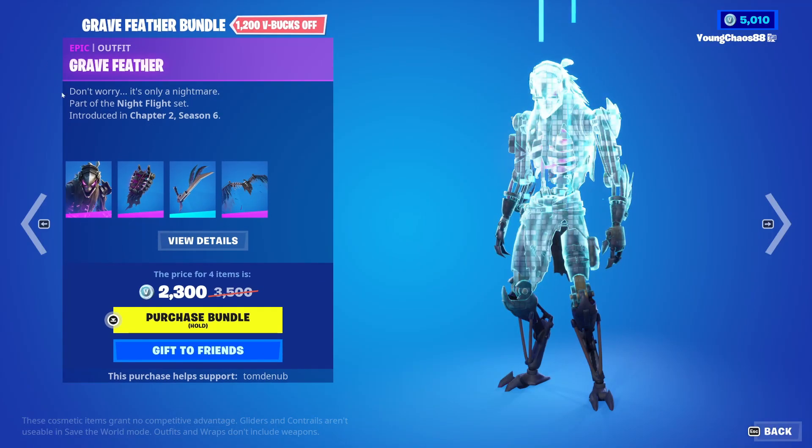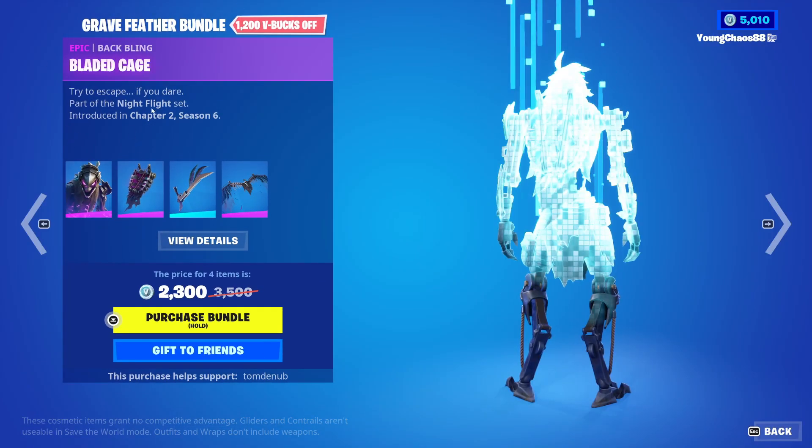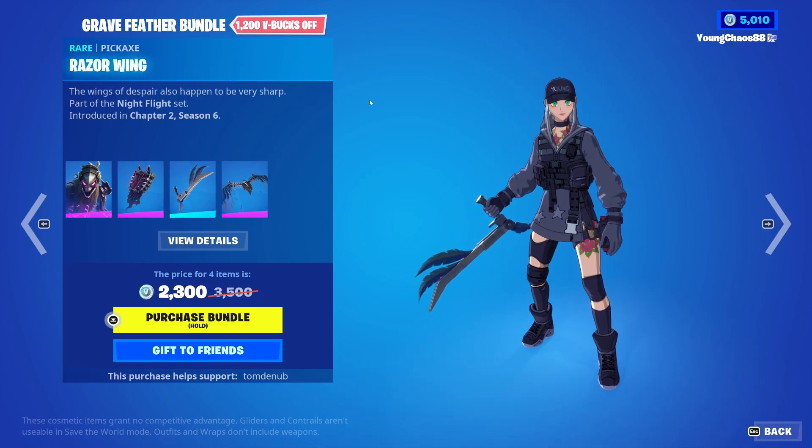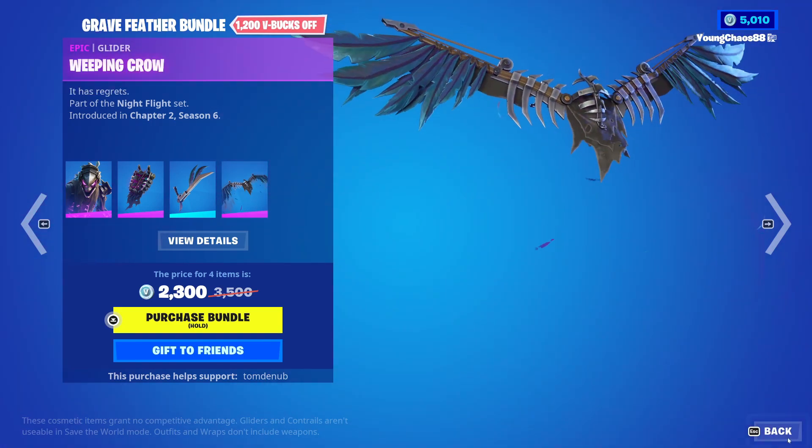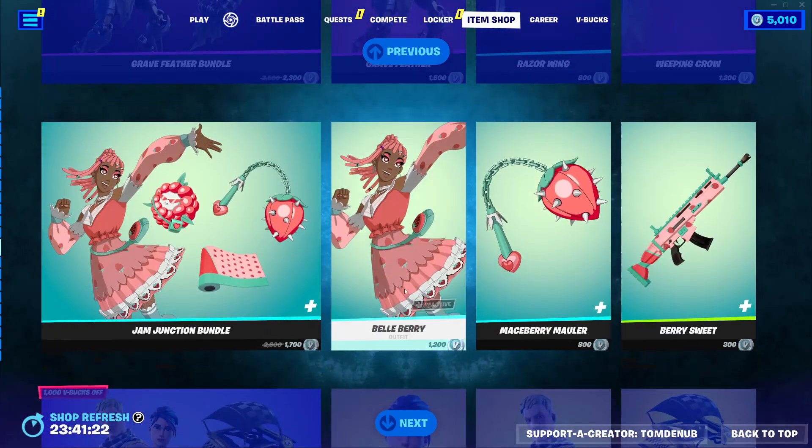The Grey Feather Bundle is returning, a total of 4 items for 2,300 V-Bucks. Grey Feather with Blady Cage is an Epic skin at 1,500 V-Bucks. Razor Wing Harvesting Tool at 800 V-Bucks has a really cool animation you can preview here. Pretty awesome. And we have Weeping Crow, an Epic Glider at 1,200 V-Bucks. You can buy everything separately.